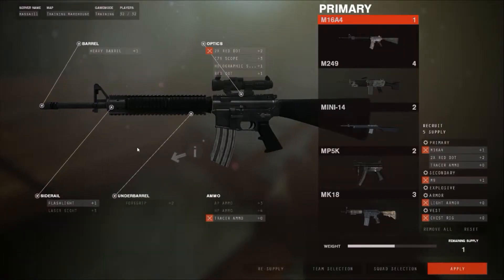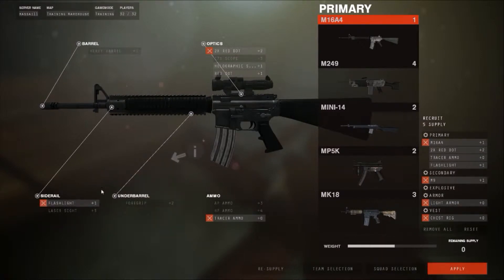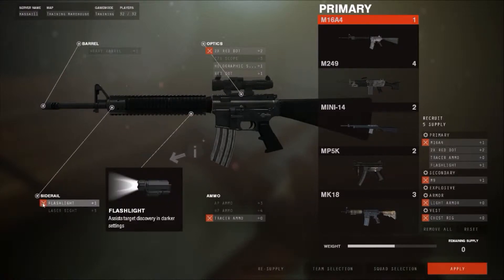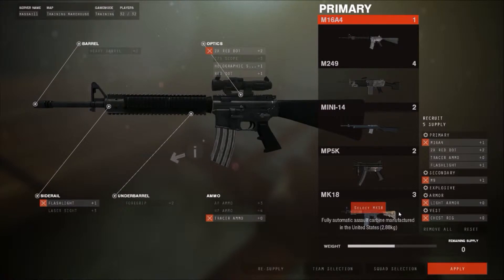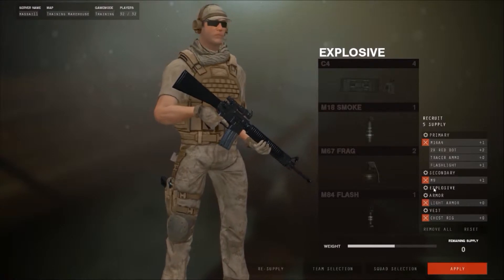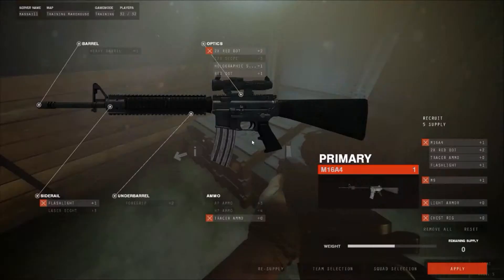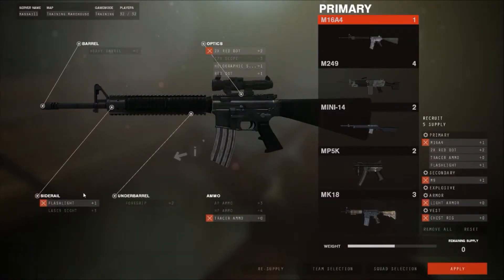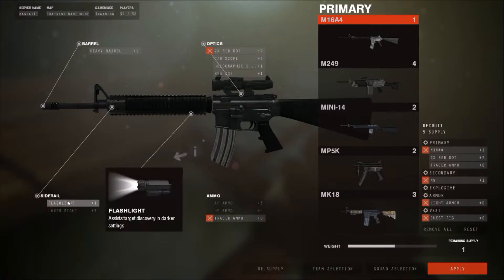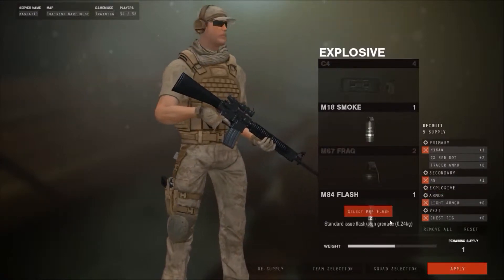All right, I figured it out. You have to remove — I don't know why, it doesn't make sense — but see how the flashlight is on? You know it's on because it has that X, but it doesn't allow me to get any grenades. I decided to unclick the flashlight, so I took off the flashlight and then went back to explosive — total just luck — and then it opened up.